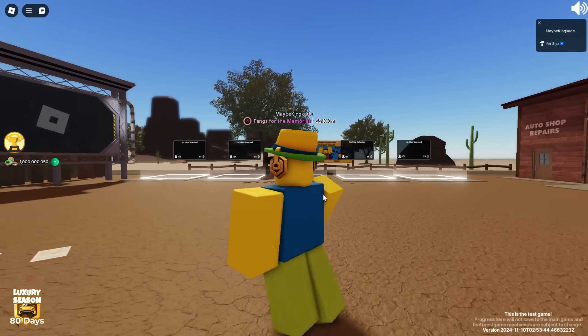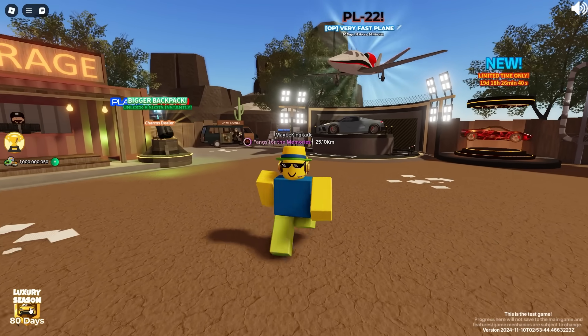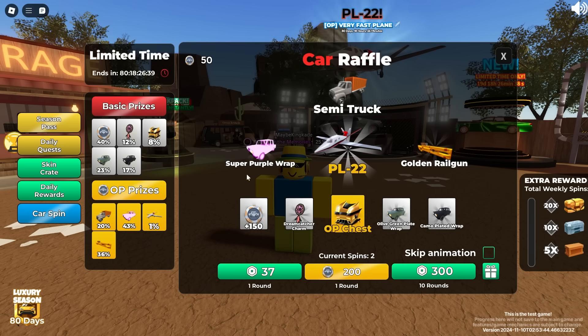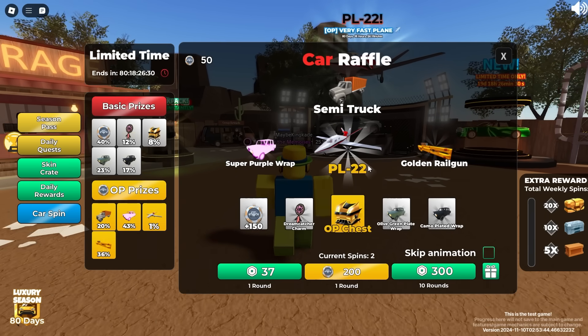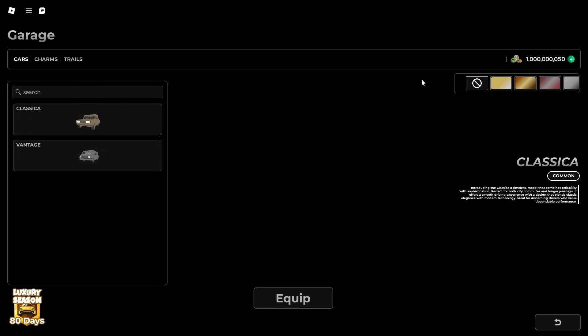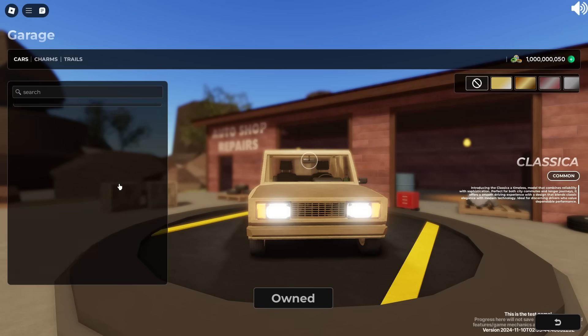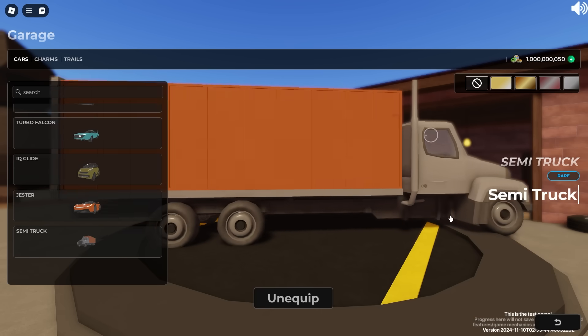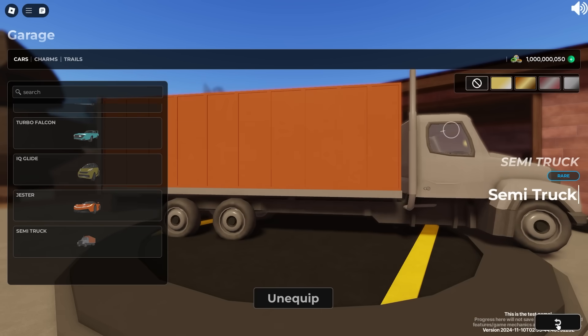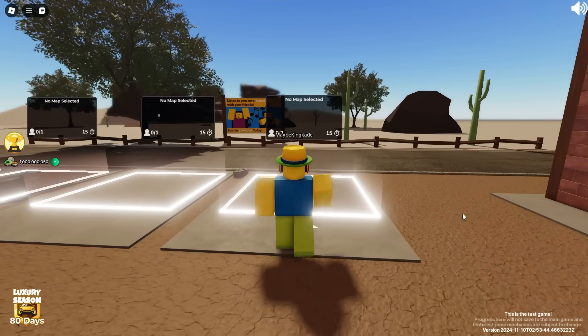We are gonna be checking out the brand new semi truck in Dusty Trip. In this update they added a brand new season pass, and in the car spin tab on the season pass you have a super low chance to get the semi truck. In our previous video we checked out the PL22, but the other car is actually the semi truck. I'm on the test server right now so I do have access to it.